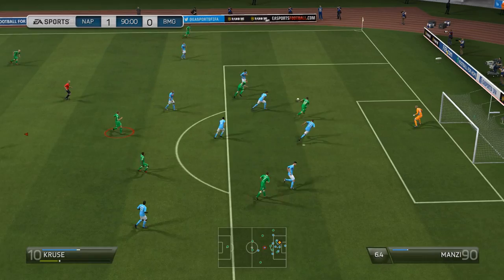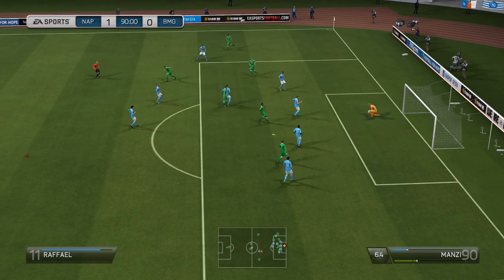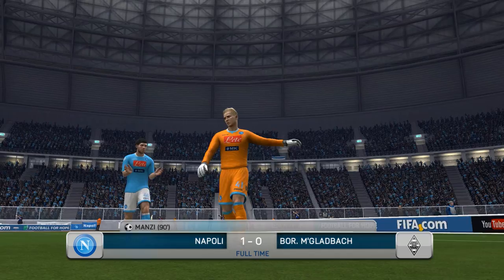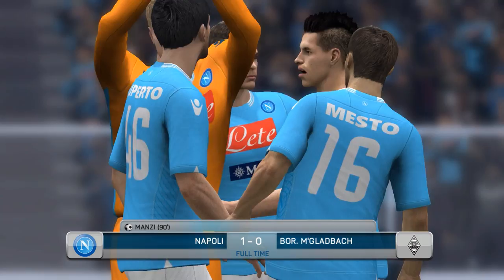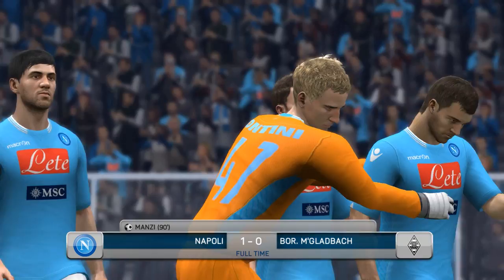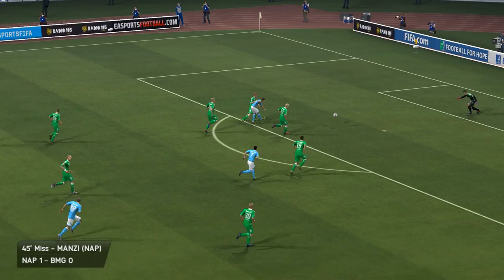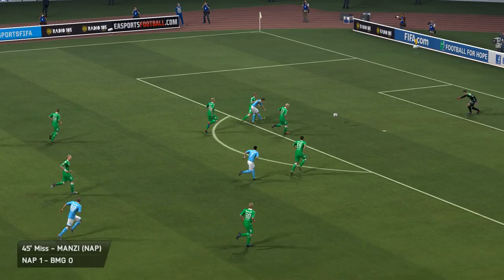But Borussia Mönchengladbach are not beaten yet — De Jong spreading the ball to Cruz. Unfortunately the ball is collected and that is the end for Borussia Mönchengladbach. It was a reasonable game in the end, 1-0. Manzi has made it onto the score sheet again, albeit at the end of the game, and that keeps his run of form going nicely. Hopefully he will get into a decent team for his loan spell. I will keep you up to date with how the rest of the season goes — this is going to be a regular thing. If you have any comments, suggestions or enjoyed the content, please let me know, leave a thumbs up. See you in the next one, take care guys, bye bye.